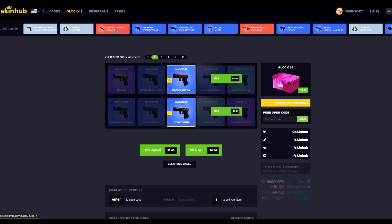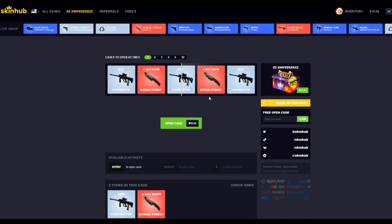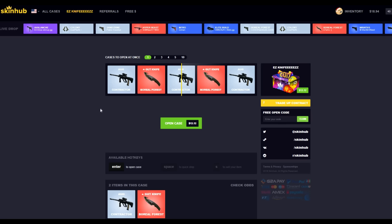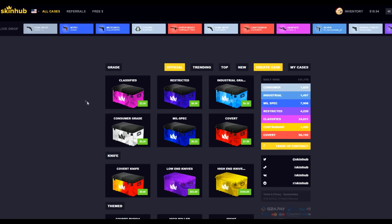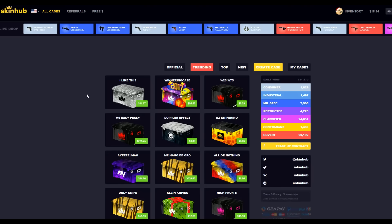It's factory new, so yeah, can't complain. What's this one — Easy Knife? It's 12 dollars though, I've only got 18. What's the odds like — about 20 to 28 percent? Is it worth it? I don't know.